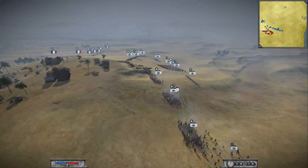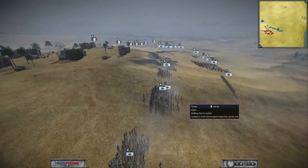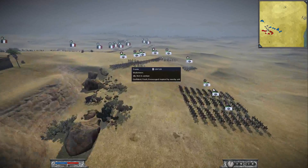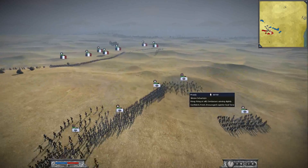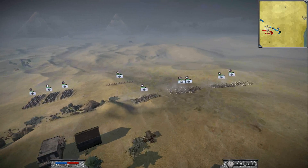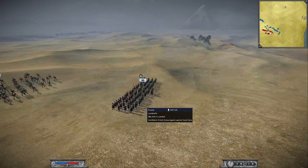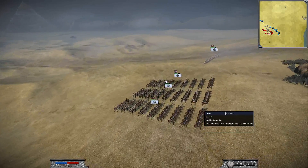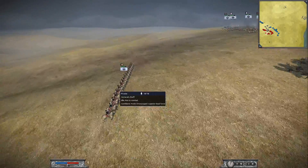Now let's give a look at my opponent's army. He is playing as Prussia as I told you, and he has some Jägers — I believe he has 4 units of them. He has a lot of Musketeers, 6 units. He has some Schützen, 2 units. He also has some militia — I'm not trying to pronounce it. And he has 2 units of Lancers and 1 unit of Dragoons. We both have the General Staff also.